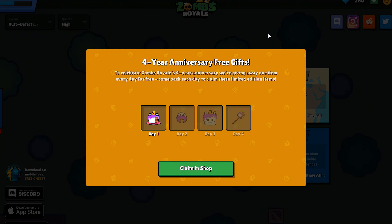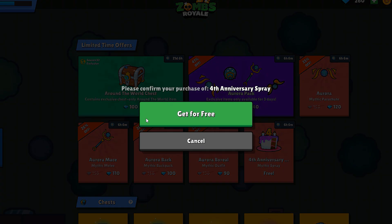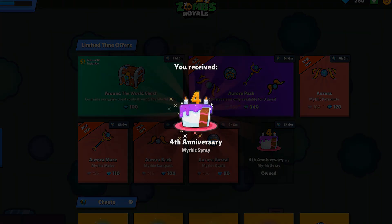The Zombies Royale four-year anniversary free gifts are here. All you have to do is log in every day to grab them, and hopefully you'll get all four of them. Depending on when you get into the game, you'll find them in the shop section — click right down here and then just grab them.